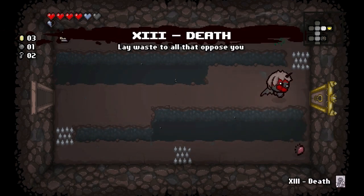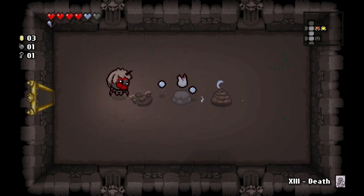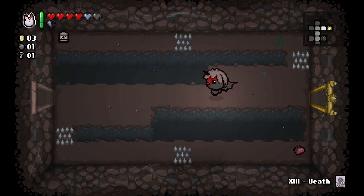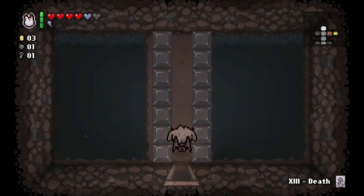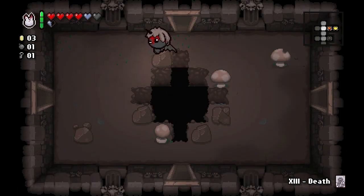What is this? Death Card! What's in here? Monstrous Tooth — okay, that's a damage item. A monster will come from above and belly flop on an enemy. I kind of feel like that's the secret room right there but I'm not going to waste my bomb.